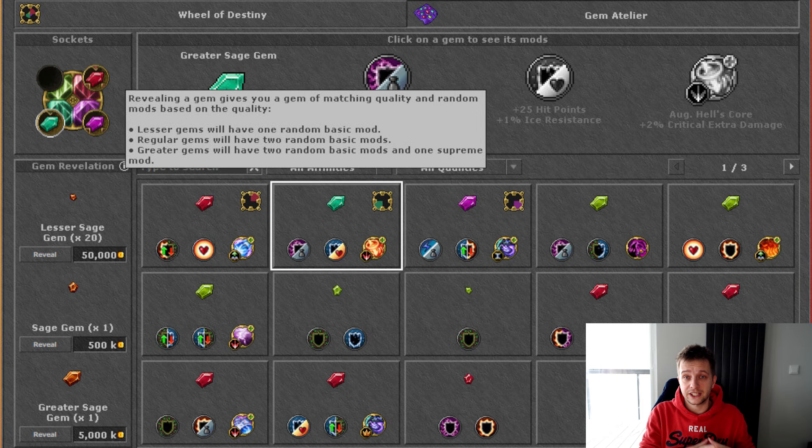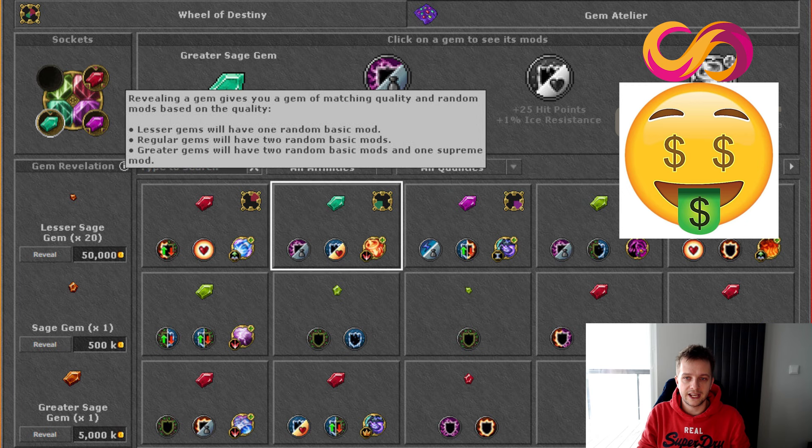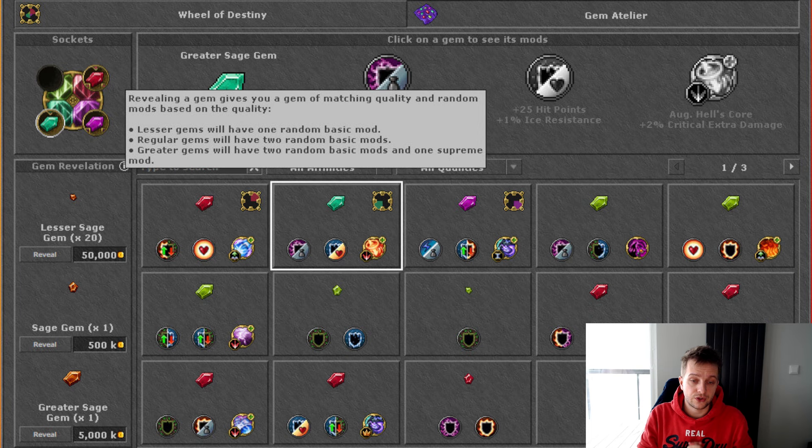Given how many combinations there are, if you are going for a particular combination of modifiers — for example on a greater gem which costs 6kk per roll — you will be spending a lot of money. We are talking potentially hundreds of kks to get a really optimal gem. Worth noting that there is a limit to how many gems you can have revealed at the moment; this is 225. If you keep revealing gems and getting useless ones, make sure to destroy them — there's a special destroy button to remove them from your Gem Atelier so you can continue revealing new ones.